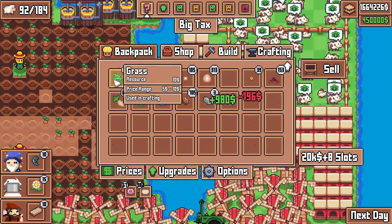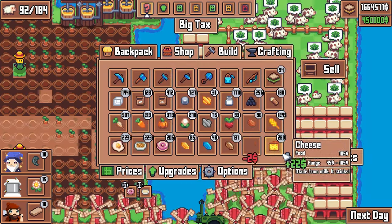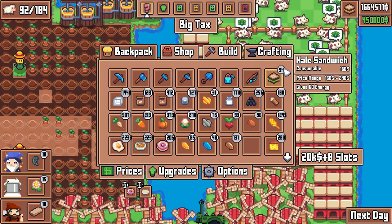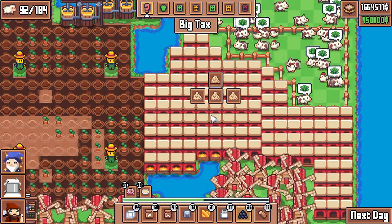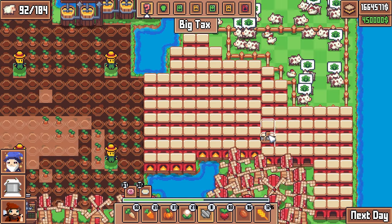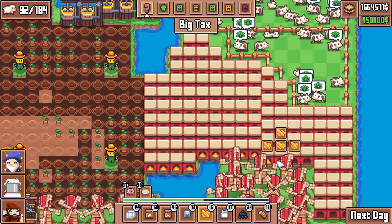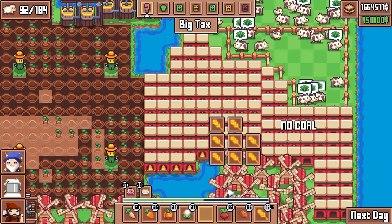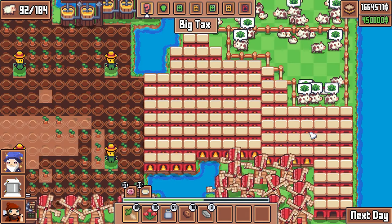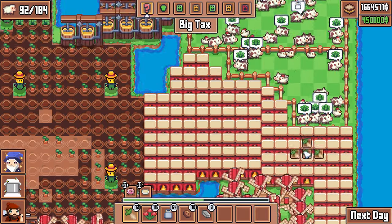Let's sell some junk we don't need — earthworms, grass, baked sardine, we'll sell it. We have some iron and gold. Sugar production is actually three times the amount of the flour, so we can use furnace capacity to smelt down some of these ores. About 31 units of gold — perfect. Then the rest, you guessed it, we're gonna do the white beets to get some sugar.